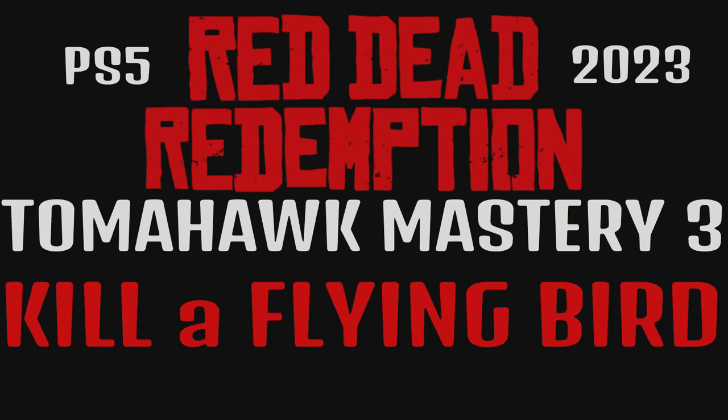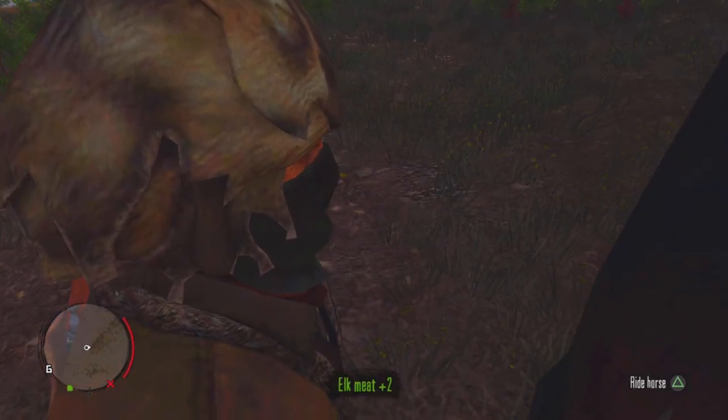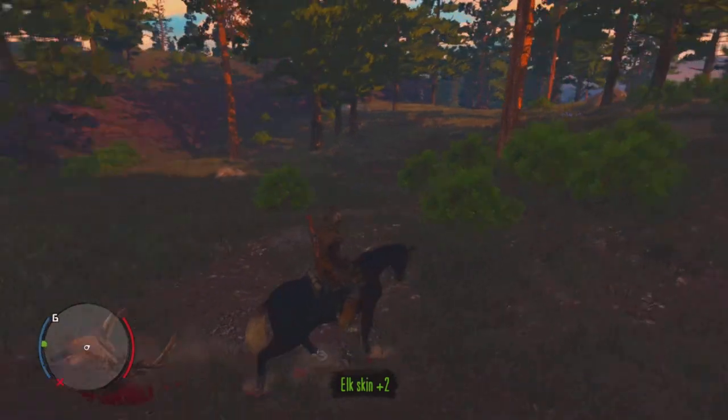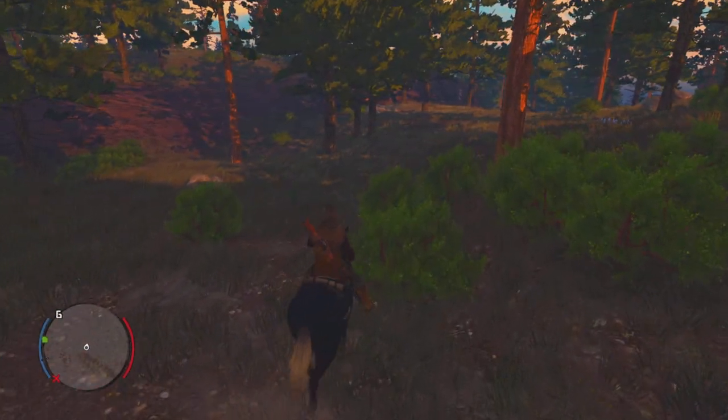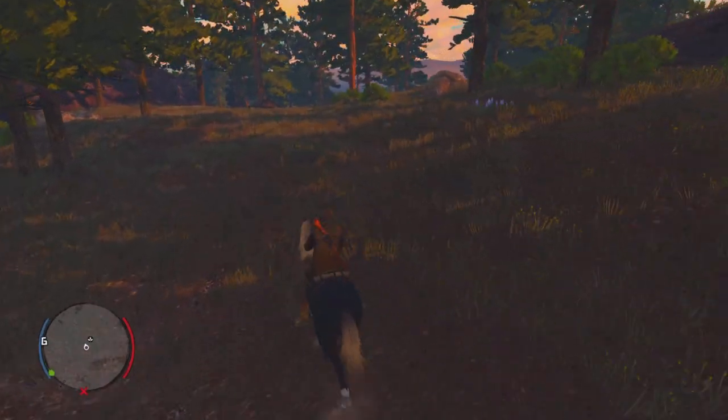For the Tomahawk Mastery 3 challenge, we need to kill a flying bird without using Dead Eye with the tomahawk. You buy the tomahawks at Manzanita Post.